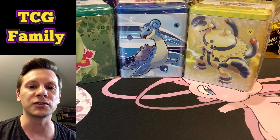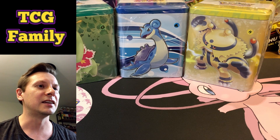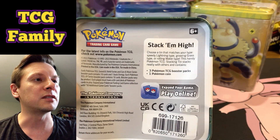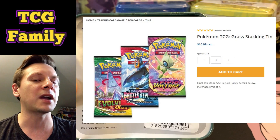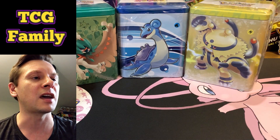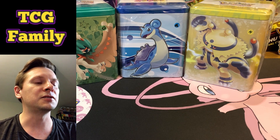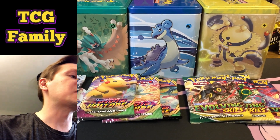Let's jump into these stacking tins. It says 2022 on the tin — I'll show you guys the pack selection on the screen in a moment so you can see what's being advertised on the Pokemon Center website. It's got three Pokemon TCG booster packs and one coin. I believe we bought one of these stacking tins previously — we do use it for bulk card storage, it's pretty handy and the art on these is great. Alright, here we go — tins open! The pack selection is Chilling Reign, Vivid Voltage, and Evolving Skies.